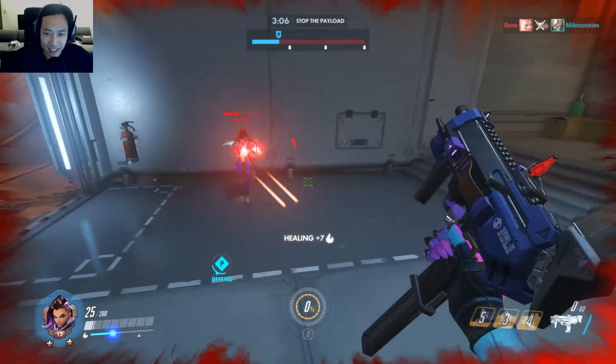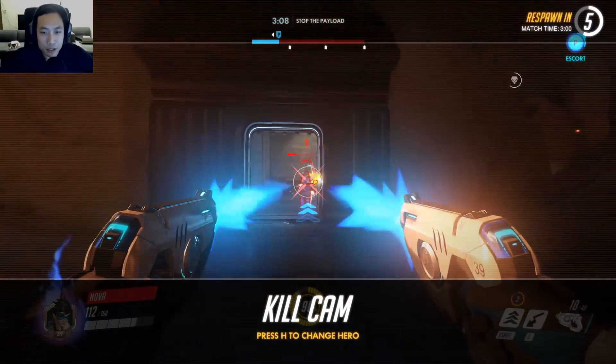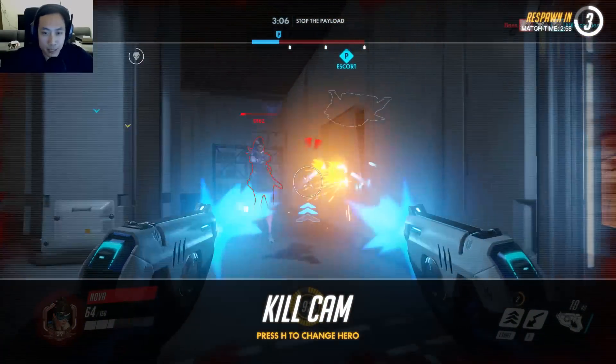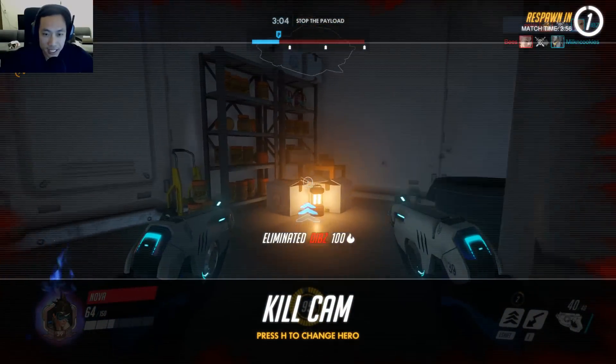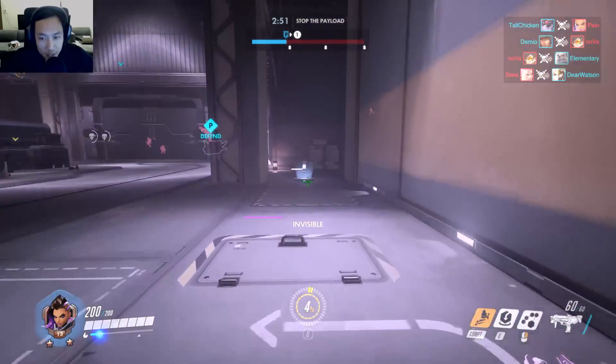I wasn't able to get out. What I was trying to do was teleport out and then use my ultimate so this Tracer wouldn't be able to blink through. If she can't blink through, I can successfully use my invisibility — then she won't be able to attack me and I can run away.